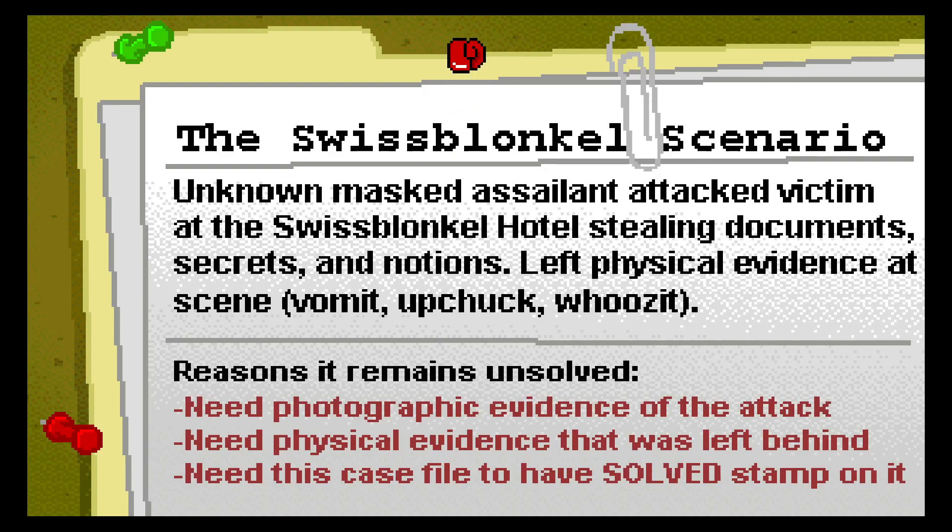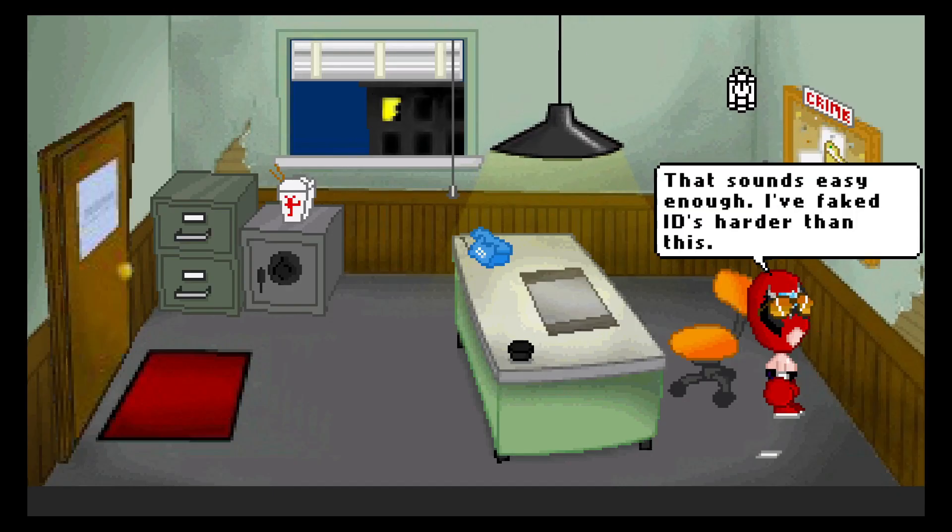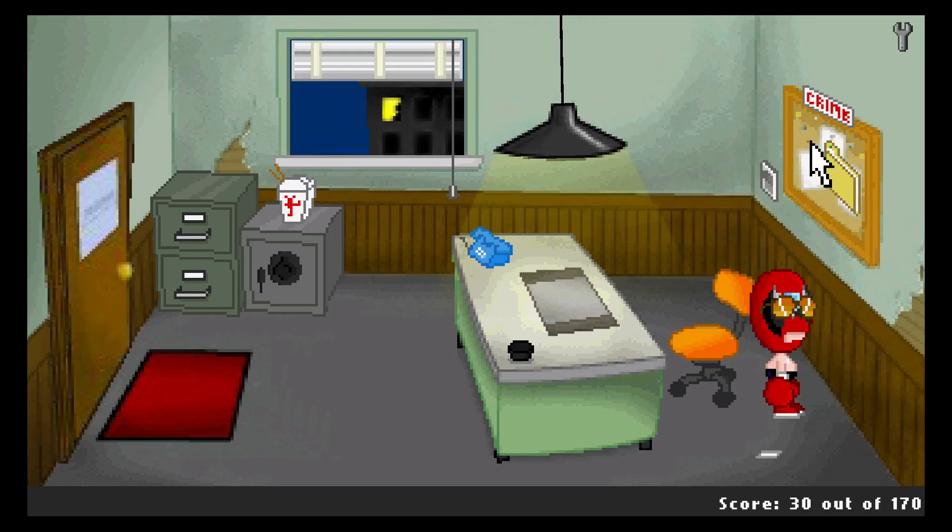The Swiss Blankel scenario. Unknown masked assailant attacked victim at the Swiss Blankel Hotel, stealing documents, secrets, and notions. Left physical evidence at the scene. Reasons it remains unsolved: need photographic evidence of the attack, need physical evidence that was left behind, and need this case file to have 'solved' stamped on it. So I need a camera to take a photo of a masked assailant — do I just take a photo of myself? I need to make Strong Bad puke — I might need to take photographic evidence of that. I can fake IDs harder than this. We can make this happen.